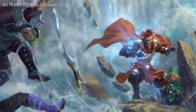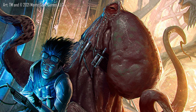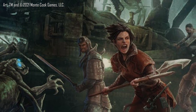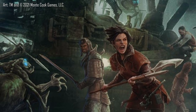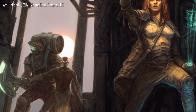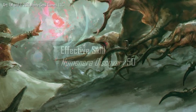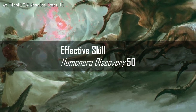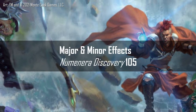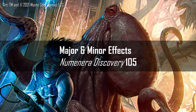Major and minor effects allow for increased dramatic flair, but they also provide great mechanical advantages. Their openness, however, often leaves a table stuck deciding what to do when the die turns up a 19 or 20. It's always great to have a list of major and minor effects ready to go. Every character focus comes with a set of suggestions for major and minor effects, usually listed before the special abilities. Page 105 of Numenera Discovery is a great place to look when building a list of possible options. Have these at the ready so that when you roll a 19 or 20, you as the player can narrate the action if the GM doesn't have a suggestion ready for you.